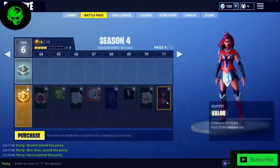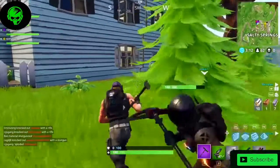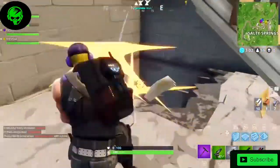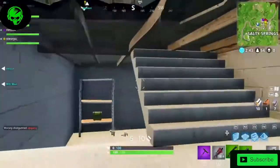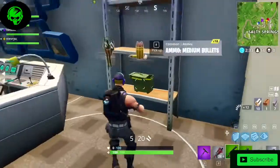We already know the entire season is superhero themed, and so are some of the new locations on the map. Go to the basement of the blue house at Salty Springs and get rid of the boxes underneath the staircase. There you will find a small hole you can jump down to see a command center with a bunch of TVs and other interesting knickknacks.